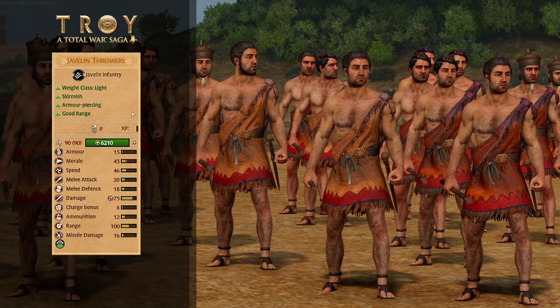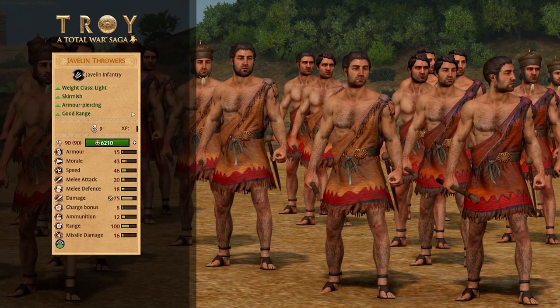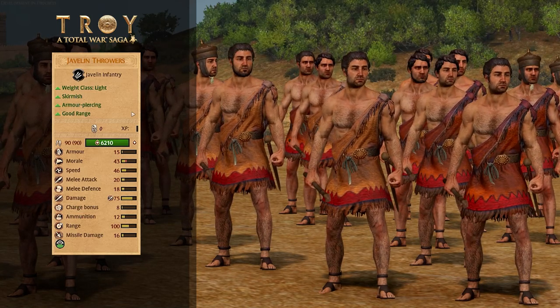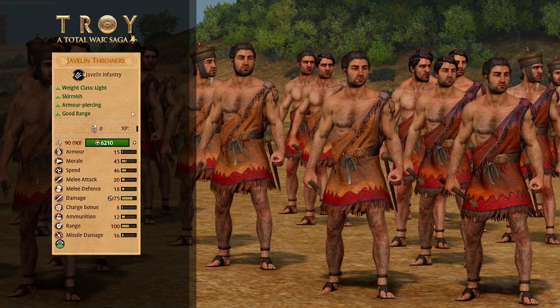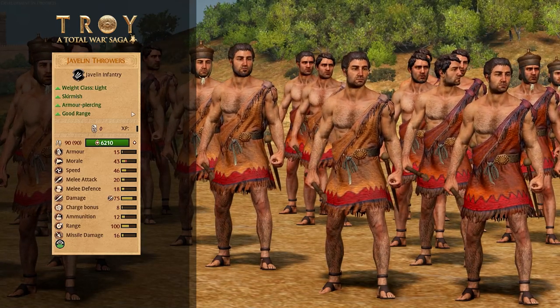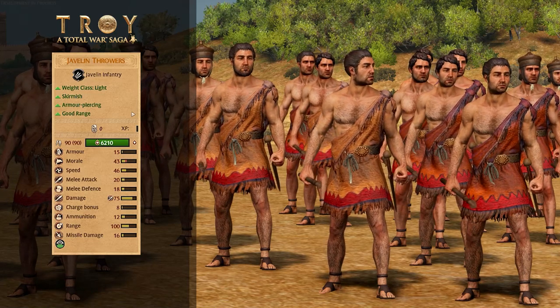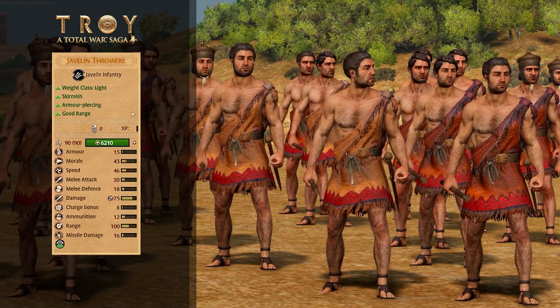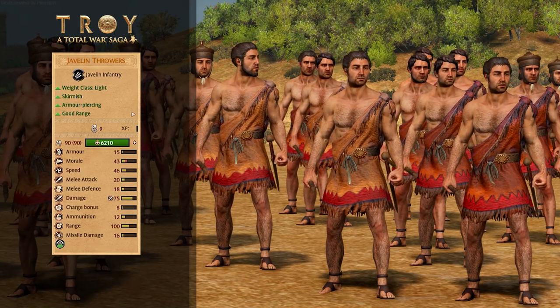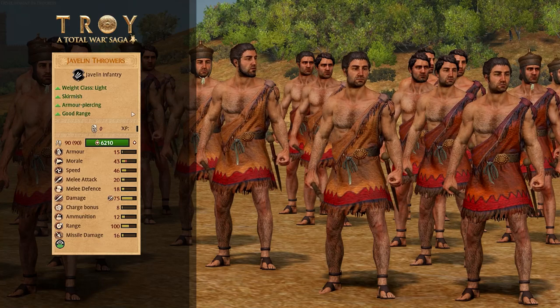On to Javelin Throwers — no prizes for guessing what they're good for. They are a skirmish unit, not really any armor, not really any melee skills — they are all about lobbing that javelin in people's faces. They are armor piercing javelins as well, so good for throwing in the backs of your heavily armored enemies. Don't throw it in the front if they've got a shield because there's a good chance they'll block it — shields are very powerful in Troy. A good little skirmish flanking unit for all your high damage short range needs.